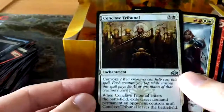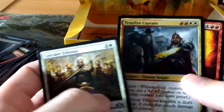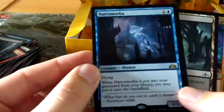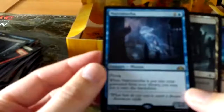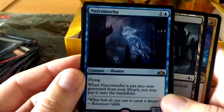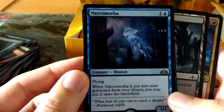The Conclave Tribunal - a Selesnya card. We haven't actually seen a lot of Selesnya cards, we've seen a lot of Dimir. And there is Narcomoeba - a very weird reprint - for a one blue, it's a 1-1 flyer. When Narcomoeba is put into your graveyard from your library you may put it onto the battlefield. So essentially if you mill it, it comes back. Very good for Dimir and Golgari because they both mill.